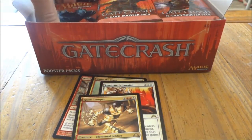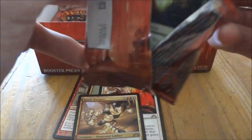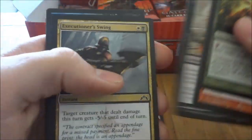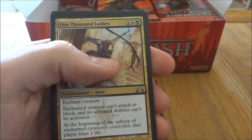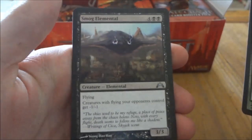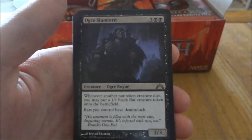No foils yet. Sad face. Next pack. One Thousand Lashes, Serene Remembrance, Smog Elemental, and the rare is Ogre Slumlord. And an Island.